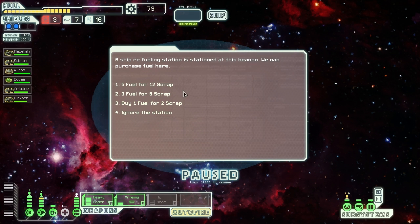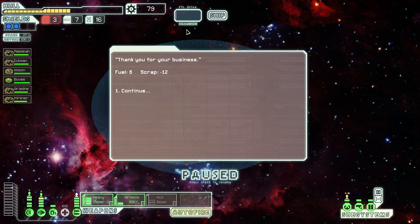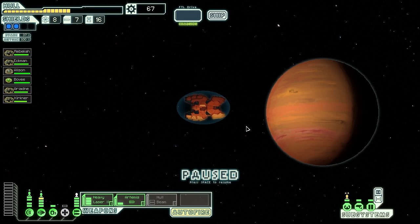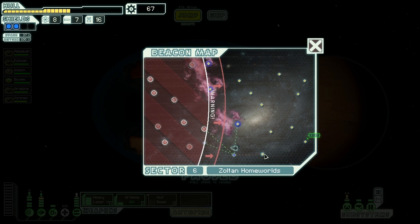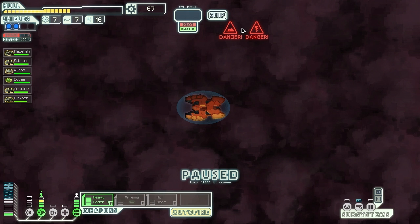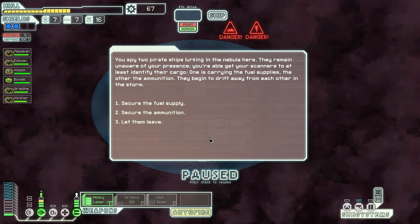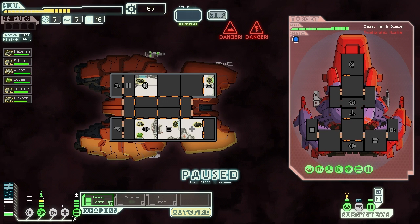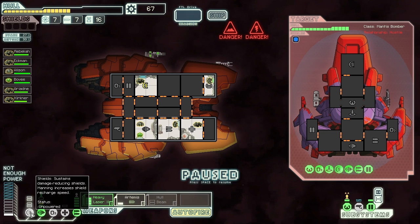I need to find more fuel. I can buy some now — I think I'll buy six. Nothing here, so that was just a waste of fuel. I'm going to jump up here. I'm going to secure the ammunition. I'm at half power, so I need to be careful what I assign it to. My oxygen is turned off right now and my shields are off, so I'm going to configure it like this.